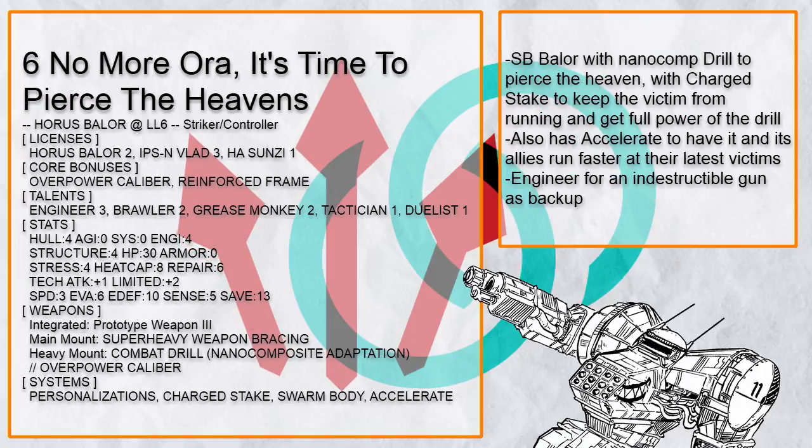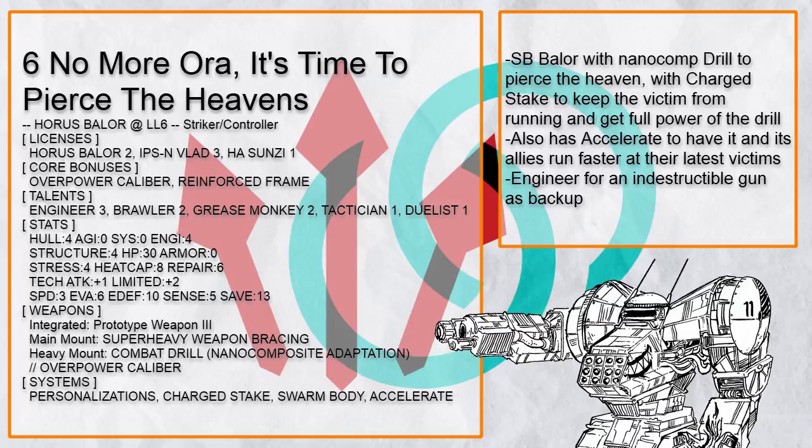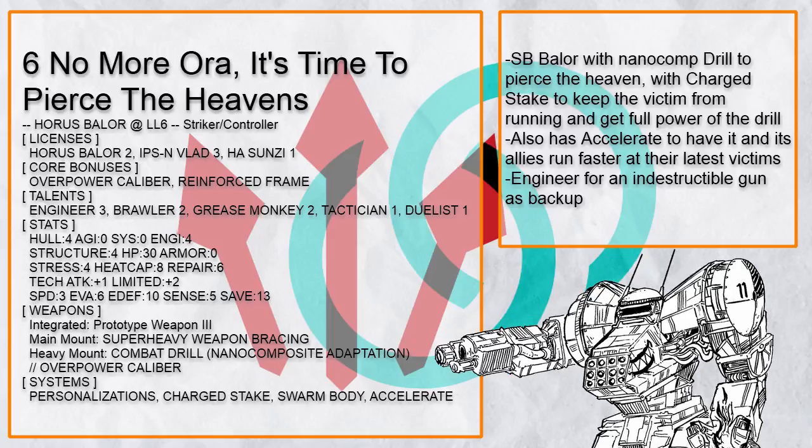This is No More Aura, it's time to pierce the heavens — a Baylor with nano comp combat drill. Seeking doesn't give much benefit here, but a smart drill is very dangerous to anything dependent on evasion. It even has accelerate to get itself and its allies faster, and charged stake so its prey can't run away from the drilling.